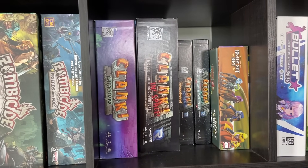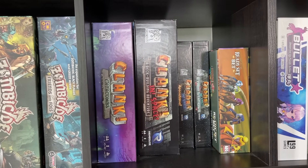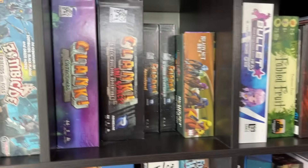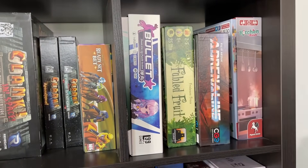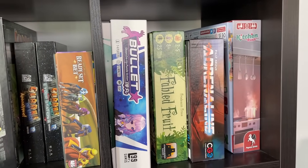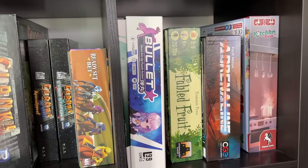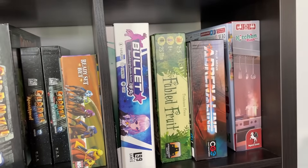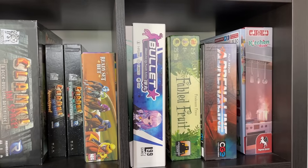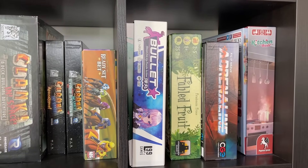Clank is great. Clank Catacombs completely replaces base Clank for me. Clank in Space I always liked more than base Clank. Ready Set Bet is a fun horse betting game — horse betting is just a good theme. Kitchen Rush is really fun, almost like Overcooked the board game — you're doing tasks and have to flip sand timers to do actions, then wait till the timers are done. Bullet Star was a review game I really liked — a one-on-one pattern-making game where you send garbage over to your opponent like in Tetris.